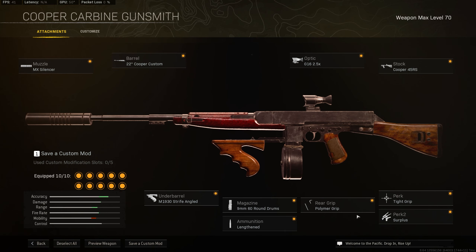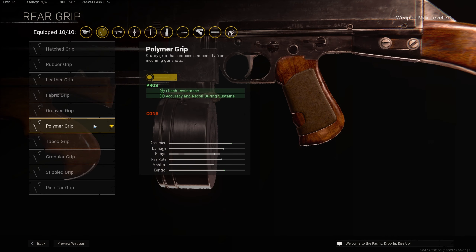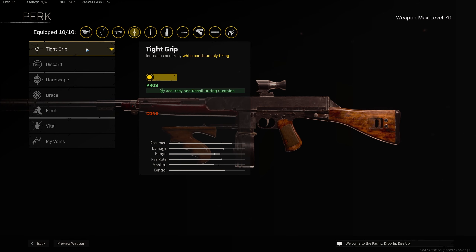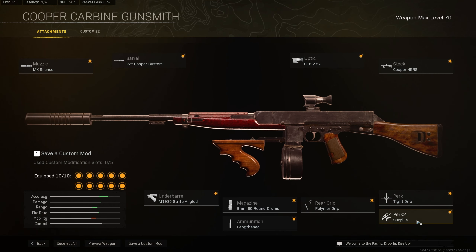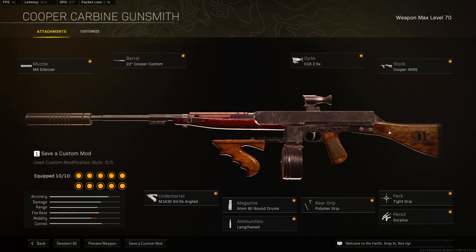And then for the ammunition, we're taking Lengthened for the better bullet velocity, as this is the only area that the gun really struggles in. And then for the rear grip, we are taking the Polymer Grip for increased flinch resistance and improved accuracy and recoil control during sustained fire. Then moving over to perk 1, take Tight Grip for improved accuracy and recoil control during sustained fire. And then for perk 2, take Surplus to give you extra weapon XP — about 20% extra — just to allow you to level up this weapon a little bit faster, as On Hand isn't really that necessary on this gun, it's more of a nice-to-have. You can see the full build on the screen now.